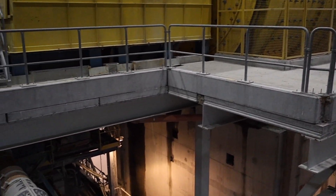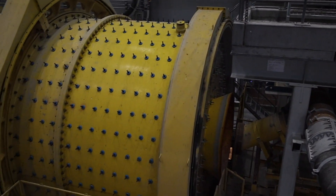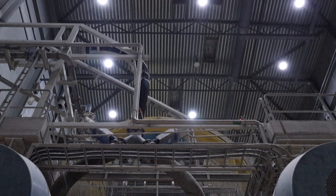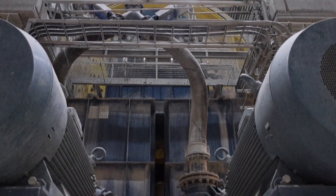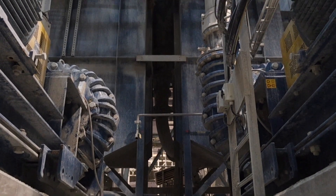From the AG mill it goes to the pebble mill, and then it will go to the screen where material bigger than 6mm will be screened off and dumped directly back onto the conveyor feed to the AG mill again, which will help with the grinding media together with the bigger pieces coming in from the screen.